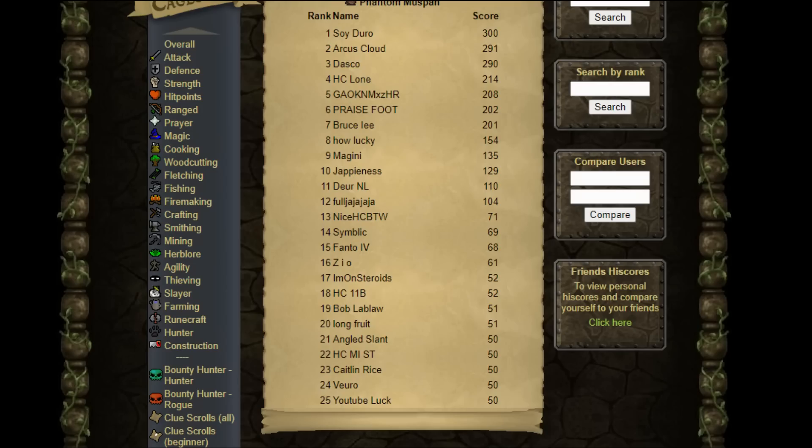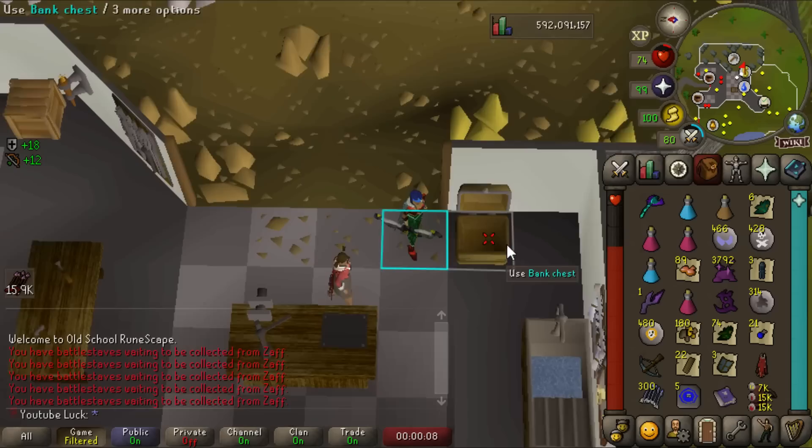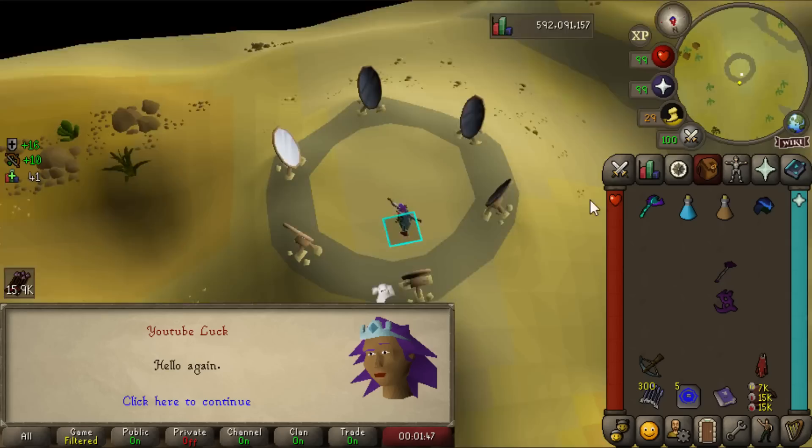I need to mention something about the Venator shard — you need five of them to make the Venator bow. I'm not sure if it's useful everywhere, but I really want to acquire one. You can also disassemble it with a chisel for 50,000 ancient essence, which would speed up getting the upgraded imbued heart — but I kind of want to go for the bow. Time to get a massive gear upgrade — let's use the ancient icon on Eblis.